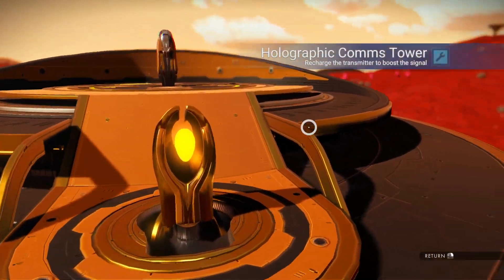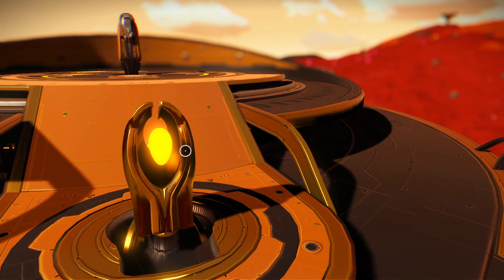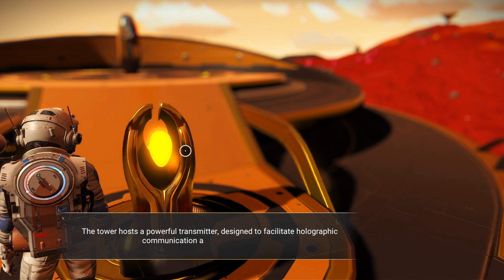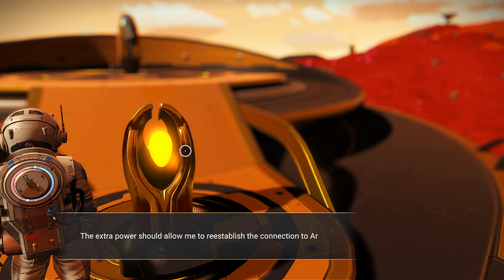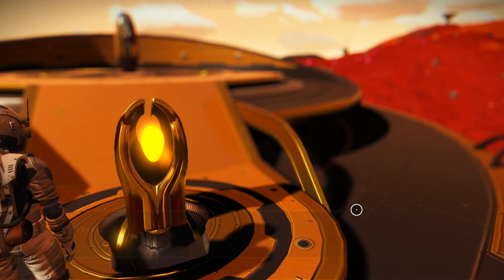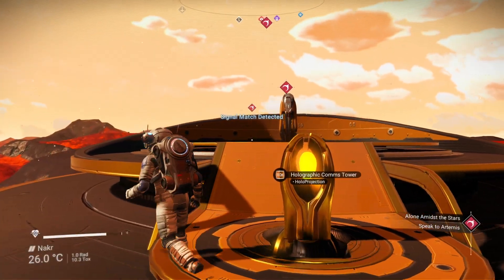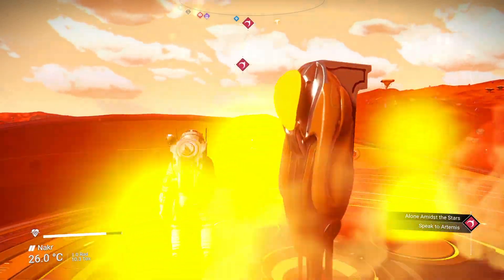Let's have a chat. We have sodium, I can go in there. Let's go. Holoterminus activated. Multiple signal sources available. The tower hosts a powerful transmitter designed to facilitate holographic communication across long distances. The extra power should allow me to re-establish connection to Artemis. Let's tune to his frequency. I try to locate Artemis' frequency, uploading the data from my previous communication. And there he is.